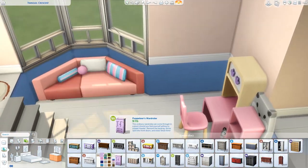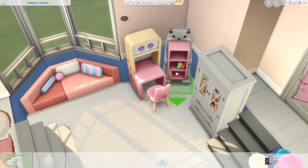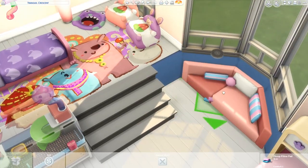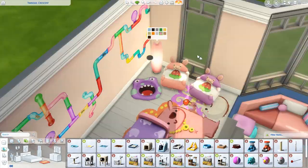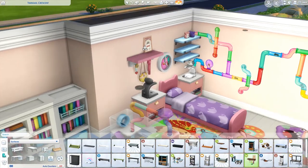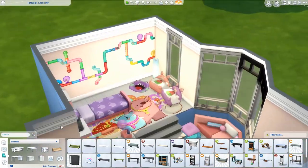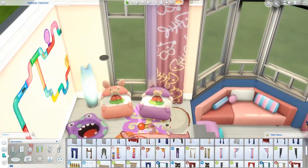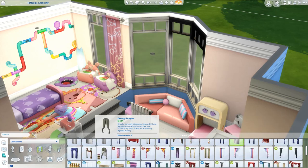Actually, after I finished building this I realized there's absolutely no way I can save this room to the gallery, which is really disappointing. I've not really built with split-level rooms before, so it kind of thinks the room up here where the bed is is its own separate room, and the room in the middle on ground level is not a room at all — it's just walls. Then the entrance is its own separate room, so there's no way for me to save this as a house to the gallery. If you guys have a solution let me know in the comments, but I'm really sorry — I didn't know that split levels would totally mess that up.